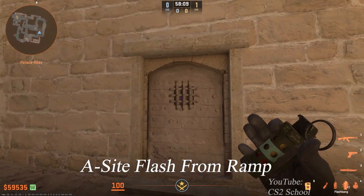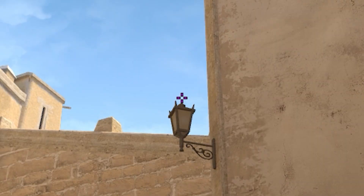Another perfect flash you can throw from this door here. Aim above the lamp and simply throw the flash.